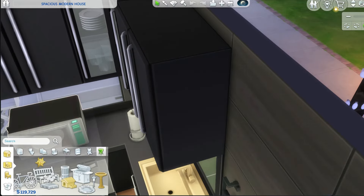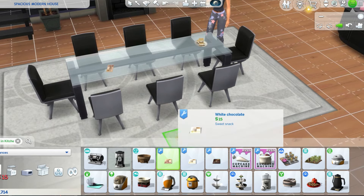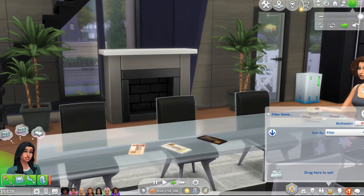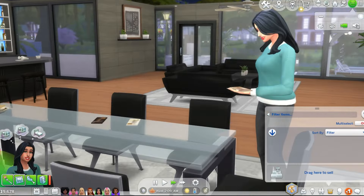Last but not least, there is this chocolate that you can buy straight from buy mode — milk chocolate, white chocolate, or dark chocolate. I'll put them on the table here so you can see what they look like. It's pretty much like buying chocolate from a store — you just get it and your sim will open the package and eat pieces at a time.